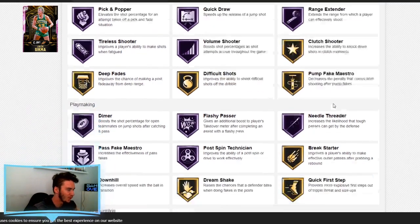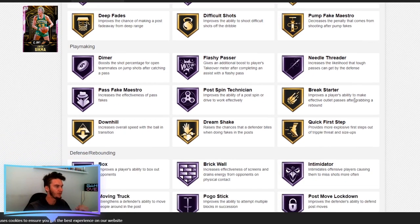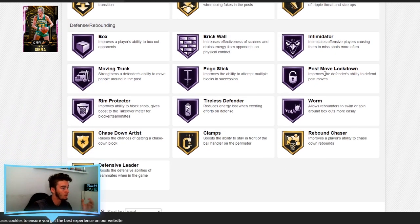He's also got Tireless Shooter, Volume Shooter, Clutch Shooter, and Difficult Shots in gold. He has Hall of Fame Dimer and Postpin Technician in playmaking. A hell of a lot of defensive and rebounding badges as well. He does have gold clamps — not Hall of Fame, but as a center it doesn't matter as much. It's a free card you can get within five games. You're not going to get everything you want, but you're definitely getting a lot.